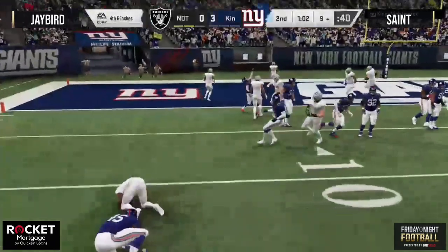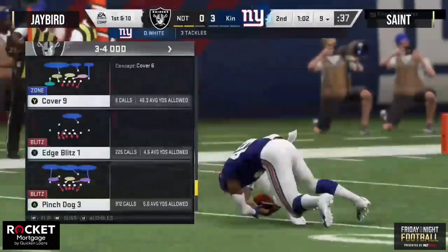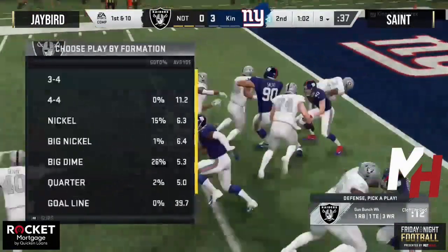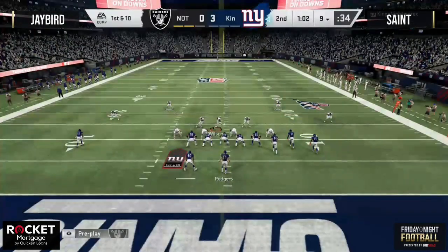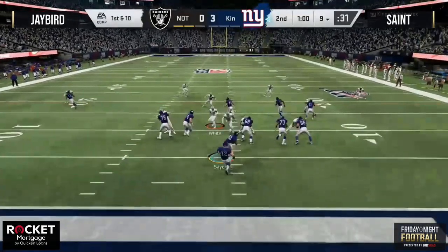Fourth and inches for Jay Bird on the stretch run — and Saint says, 'I don't want to give you that $1,000 Blitz Cash.' Gap-shooting there by Saint. With a minute two to go, he has a chance to extend his lead. Great defense right there — Devon White, the rookie linebacker out of LSU, Tampa Bay Buccaneer.